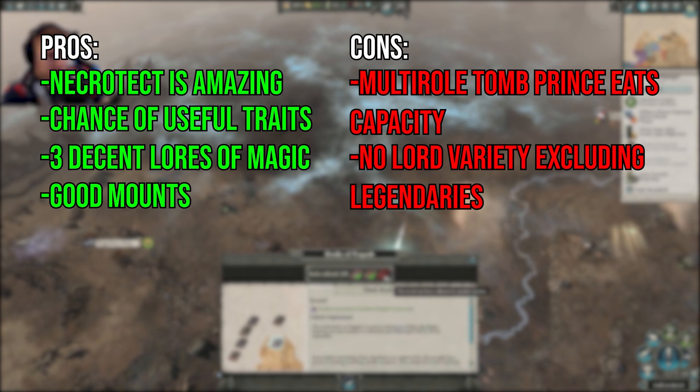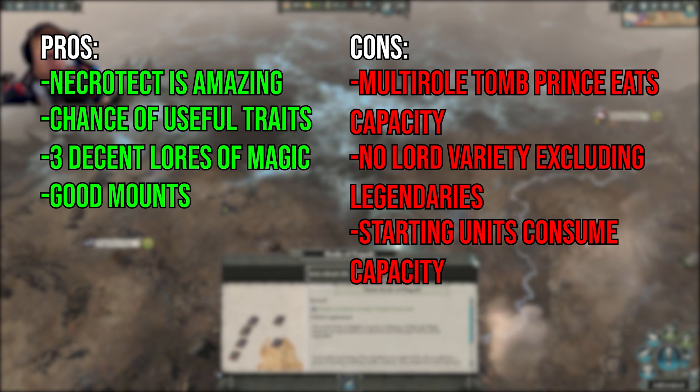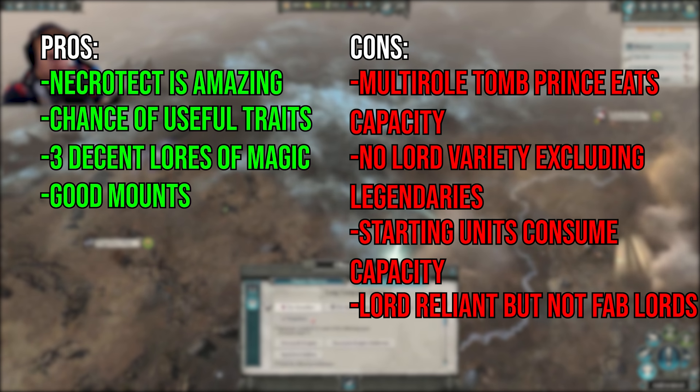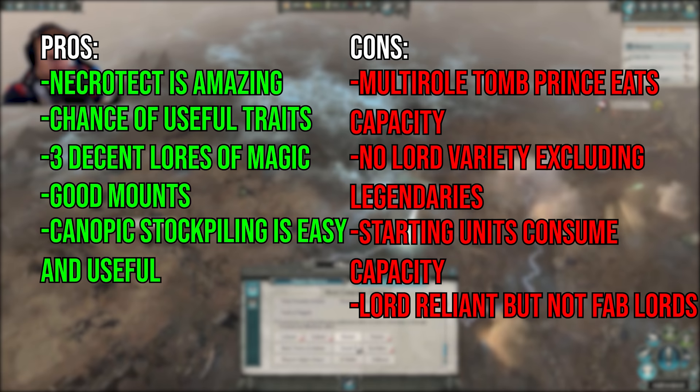One thing that doesn't make sense to me is how the starting units for each of the factions take away from your overall unit capacity rather than adding to it. Like if Khalida spawns with a Sepulchral Stalker, then it only makes sense that she has the capacity for it right out the gate, even if she can't recruit it till later. The fact that the armies are a touch reliant on Lords like the Vampire Counts always bothered me too. While the Lords aren't bad by any means, they are nowhere near as good as the Vampire Counts for helping the army, and they don't even have access to any healing, so for the most part your bad units will just stay bad. Finally, the ability to passively generate Canopic Jars is great for stockpiling, especially once you get into the endgame and have a lot of characters on the go. Now with all that said, let's get into the Lords.